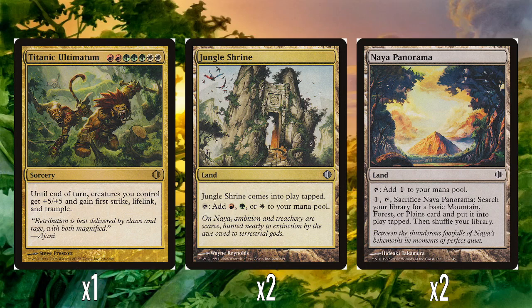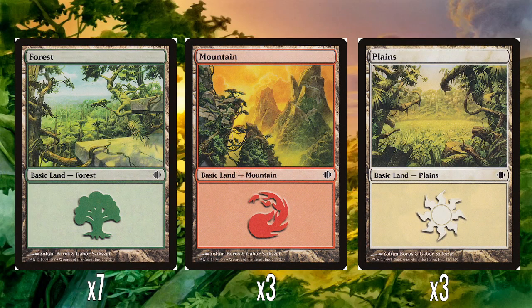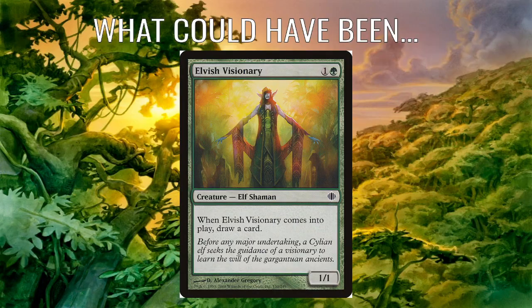Two Jungle Shrines and two Naya Panoramas. This is the only Alara deck that doesn't have an Obelisk, but it doesn't need one because it's got the Druid of the Animar. So just the Triland and the Panorama as normal, and the mana base is just the normal seven-three-three split we've seen in all the other decks.